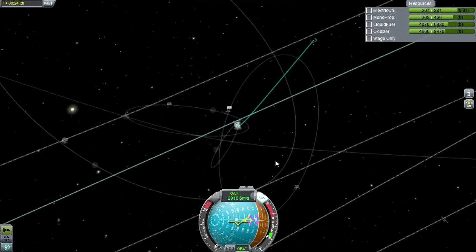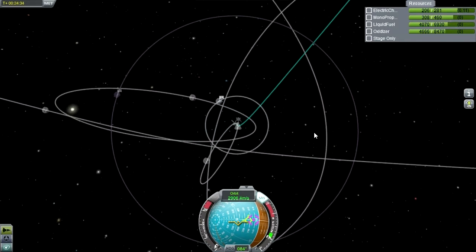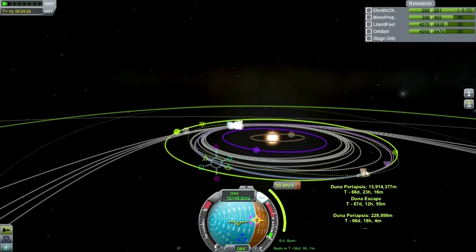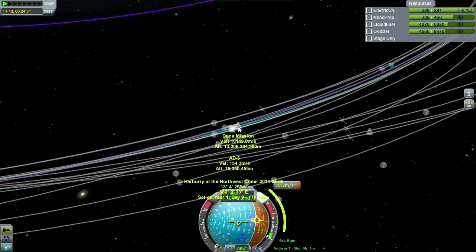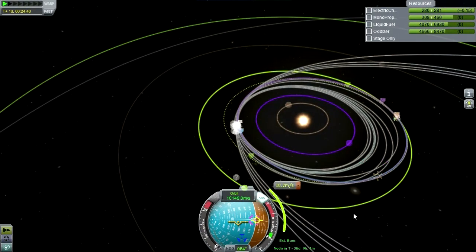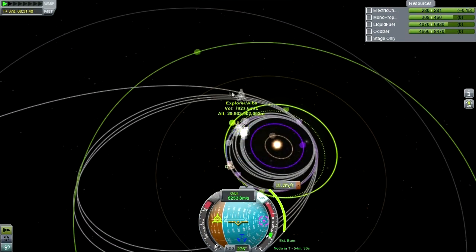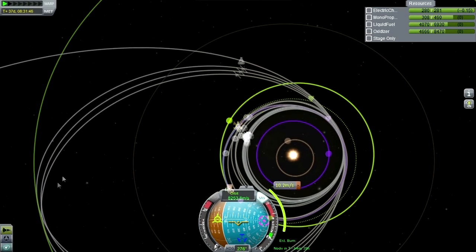We've got a planned mid-course plane change to get to 228 kilometers. Let's take this out in this episode — take it into interplanetary space, do the mid-course plane change, and then bring it into the sphere of influence of Duna. Our dual missions are barely underway over here. Our planned encounter with Duna is in 66 days; they've got a 200-plus day trip. The manned mission is getting there quicker, so you can see the difference in transit time.